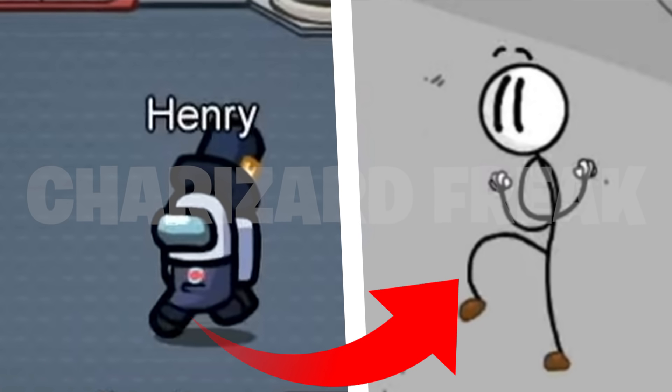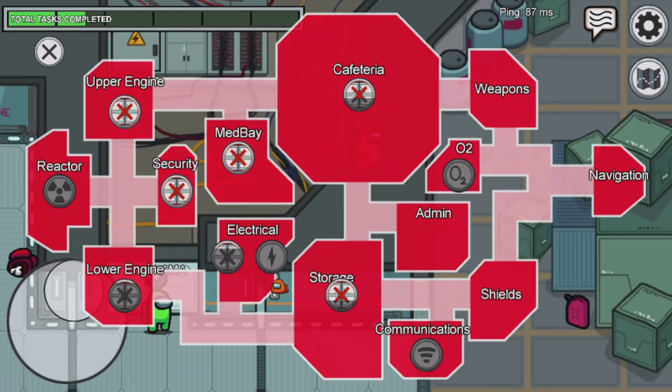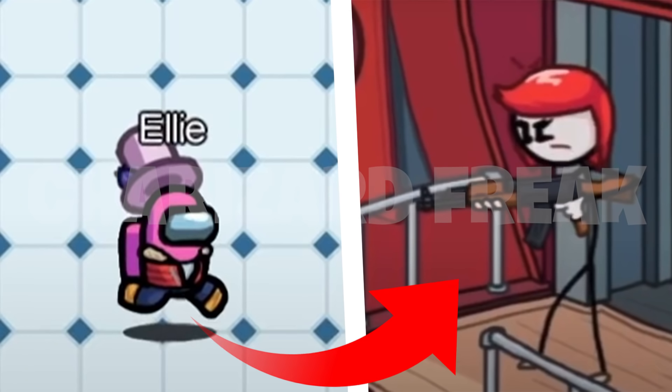The next few references have to do with characters shown in the trailer. First we have Henry: on the left side is the Among Us version and on the right is Henry from the Henry Stickman collection game, where he's the protagonist. Next is Ellie — shown in the trailer on the left and in the Henry Stickman collection game on the right. Ellie is actually the protagonist of the Henry Stickman series and one of the major female characters.